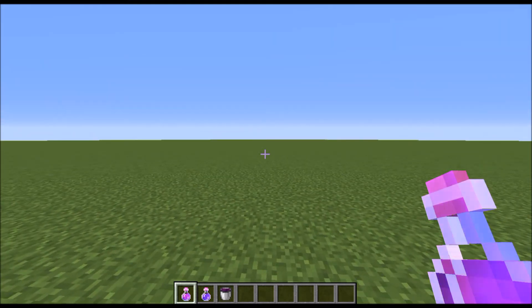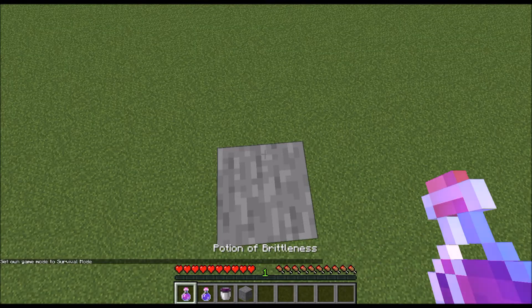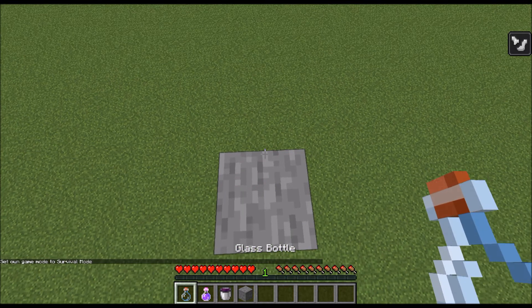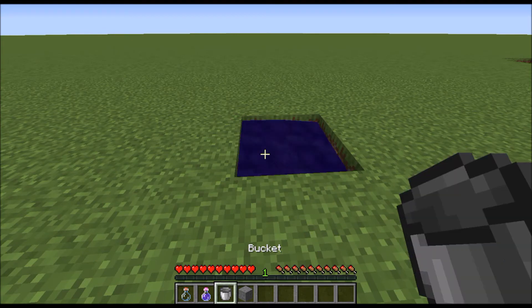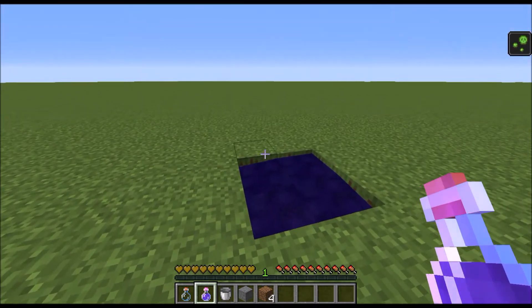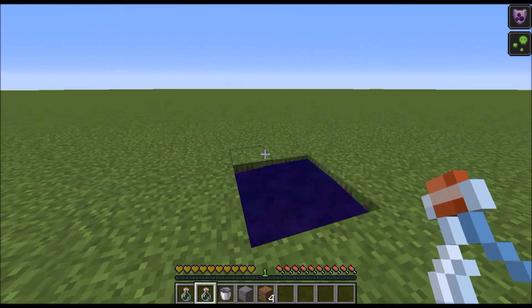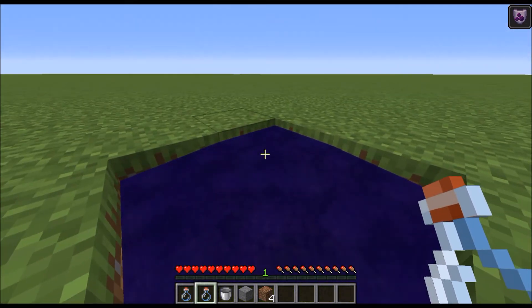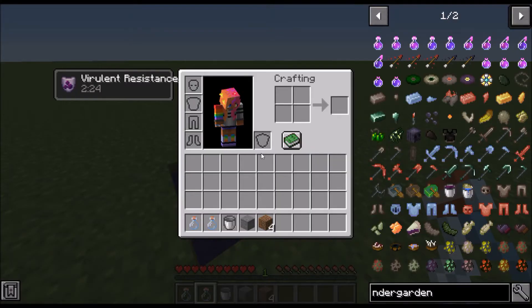The first potion we'll test is the potion of brittleness. I'll drink it here and you'll see the potion effect comes up and it looks like a broken bone — that's a clue to what it does. Jumping from five blocks high with brittleness causes me to take two hearts of damage; without brittleness, I take only half a heart. Now I'm going to dig a hole and put the virulent mixture in it and jump in. As you can see, I am now poisoned. I'll drink the potion of virulent resistance and I have the resistance, but I'm still poisoned so I have to wait for it to stop. Now that the poison has gone away, because I have the resistance effect, I can jump right into this gross-looking purple liquid and take absolutely no damage or poison effect from it.